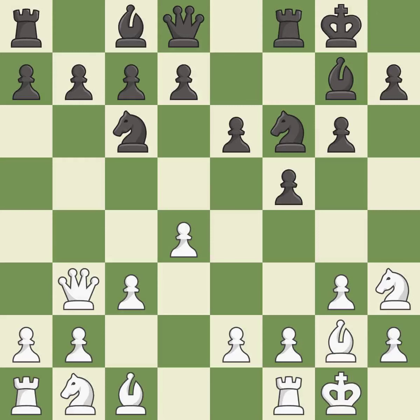Castling develops a rook while also moving the king to safety. Castling to the same side of the board as the opponent tends to lead to less sharp positions as compared with opposite-side castling. It is good.